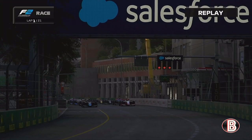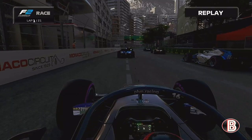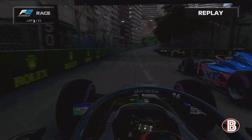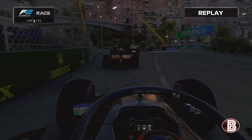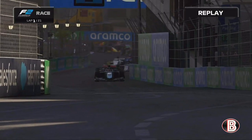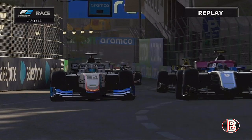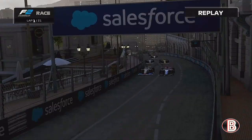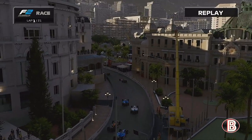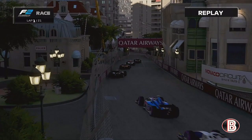Here we go then — the five red lights come on. We're going to need another good start like the sprint. The lights go out and we're underway. We've got a good start. Derivola has chopped us off at the first corner and we've had to back out of it, but we're up into P4 from P6 — two places again, just like the sprint. Now can we find a way past Derivola and get onto the podium?